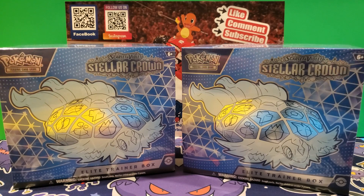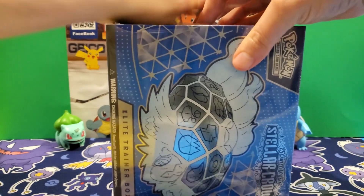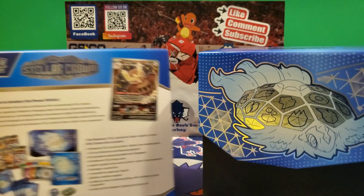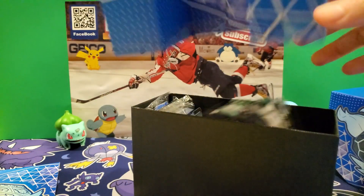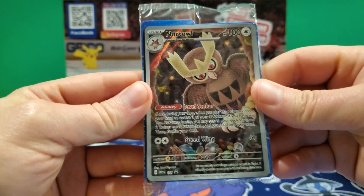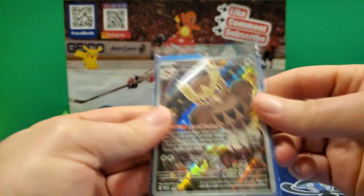Welcome back guys! So these are the two ETBs that I will be opening up. I'll open one and show you what's inside, then we can open up the other. This set was recently released, so we're gonna go one by one. Look at that — the promo card is actually inside with the sleeves this time. I've not seen that in past ETBs; usually the promo card has its own spot.